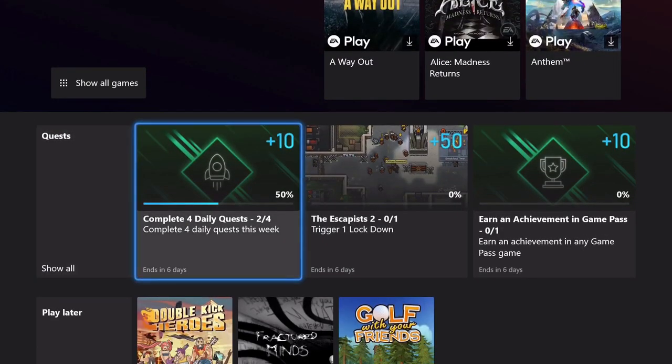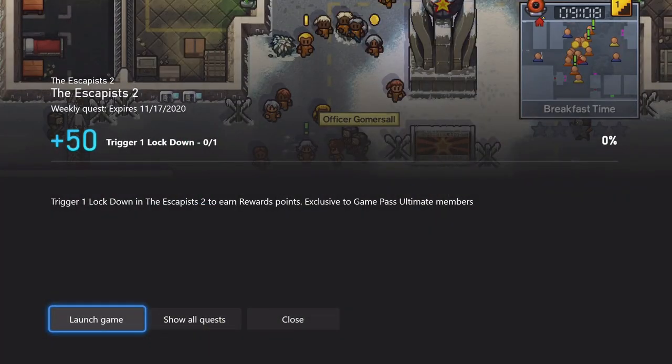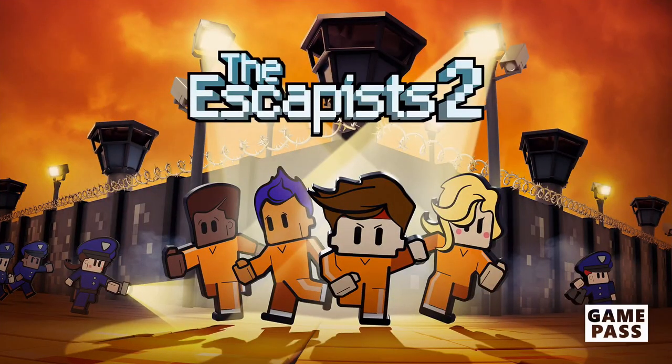We've got a quest today for the game The Escapists 2. This is going to be worth 50 rewards points and it's good through next Tuesday the 17th. We've got to trigger one lockdown within the game. This is a prison-based game, so you want to basically cause a ruckus that causes a lockdown. We'll have to go through the first section of the tutorial, moving around the prison, collecting some items, and ultimately getting up into the ventilation system, which causes a lockdown.